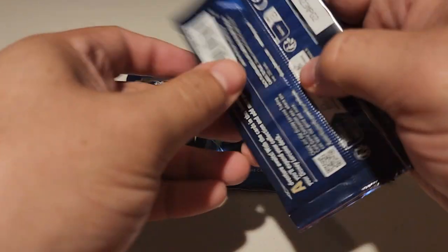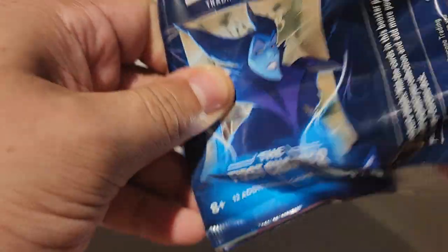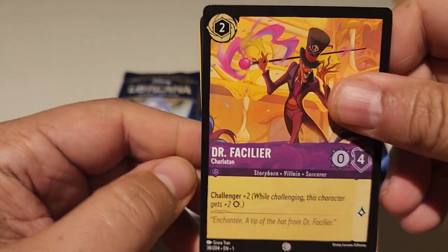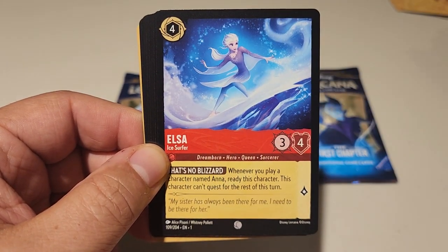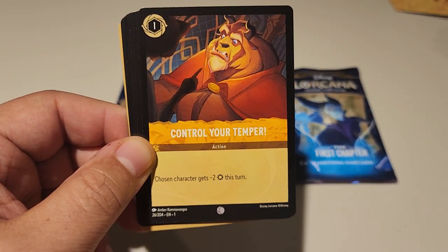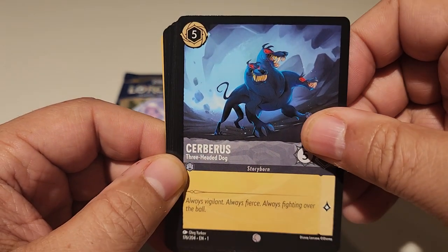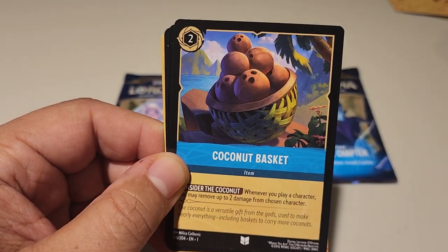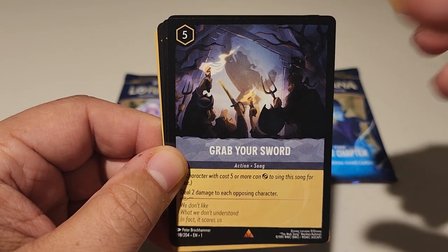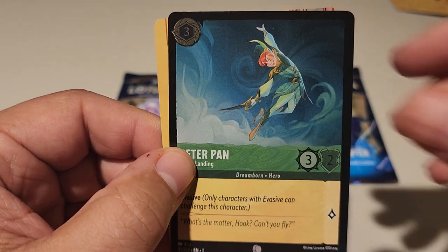After this, down to the final three. We're either going to hit something big or there's going to be disappointment on our horizon. Dr. Facilier, Horace, Jasmine, Elsa surfing, Control Your Temper, Cerebus, Befuddle, Mother Knows Best, Coconut Basket, Grab Your Sword, Mulan, and Peter Pan foil.